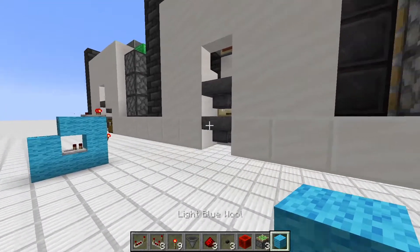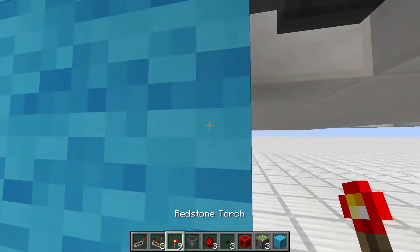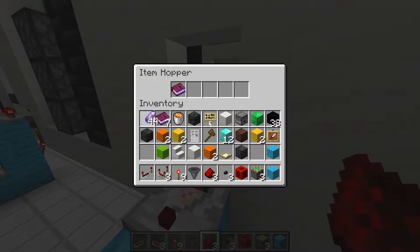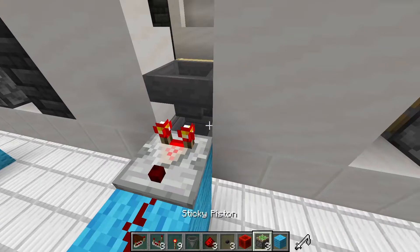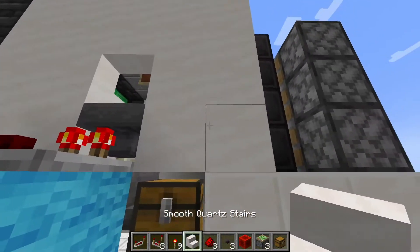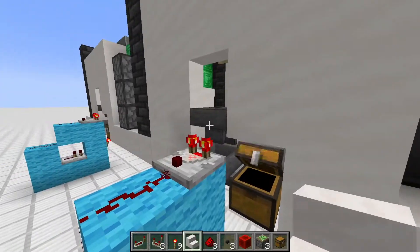Perform the same build on the other side: repeater, redstone torch, redstone comparator, and redstone dust. Here we have one secret VIP pass and four of those secretly named shard items. If we put in another one it ends up in the dropper below. Add a chest to temporarily store the VIP passes, and a smooth quartz slab upside down to access the chest. Put in a VIP book — it should end up there. Perfect.